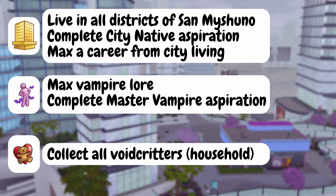For the Vampire pack, I want to max the Vampire Lore skill — I haven't really explored the pack so I don't know how hard that will be — and complete the Master Vampire aspiration. For Kids Room Stuff, I've used some bits in the apartment already but it'll come into play more when she has children. There are also the Void Critters — I think there are 20 to collect — so as a household we'll collect all of those. Those are the main goals for this generation.